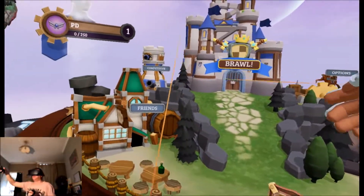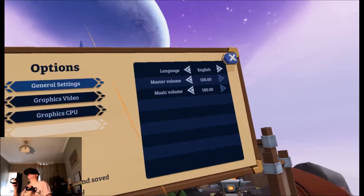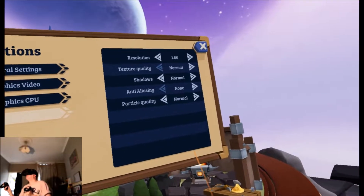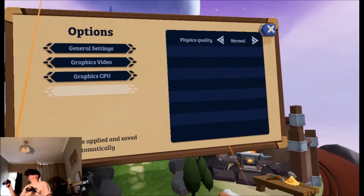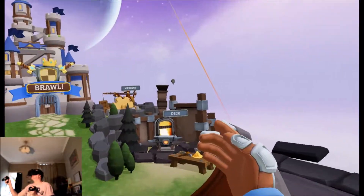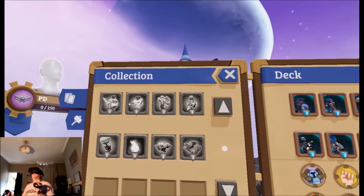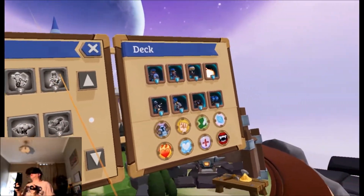Okay, quick look at the options — general settings, graphics. I'm going to leave everything alone. Let's have a look at the deck review. Collection — so these are all my cards.